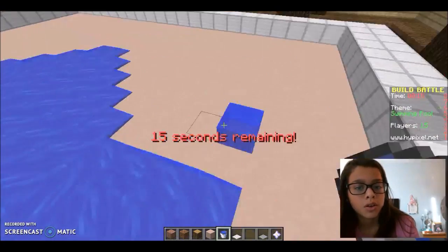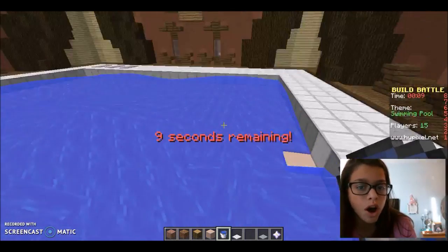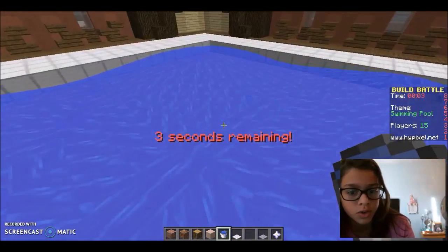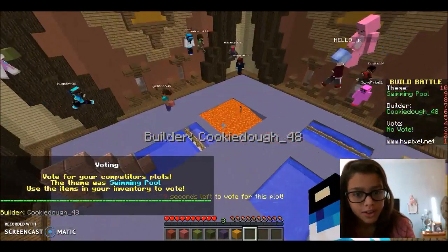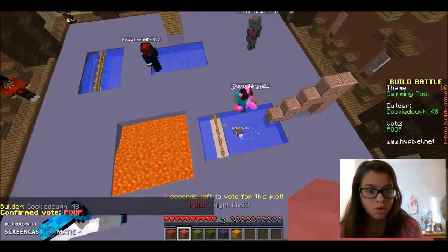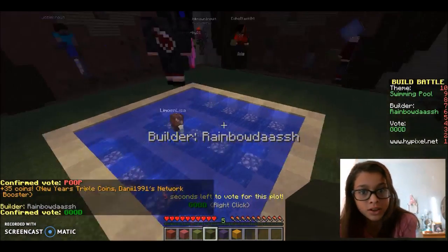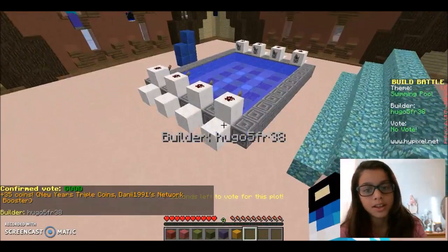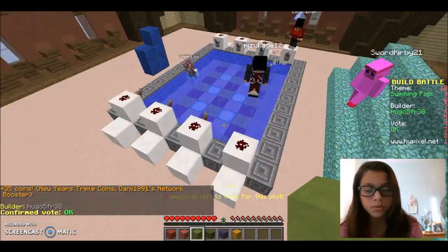I gotta put the water in — water, water, water! What do I call this? I call this an ocean, not a swimming pool. I put a little block there — oh no, this is a hot tub. Mine is a mess but it looks like a swimming pool so I have to say good. I'll be honest, mine's gonna get so many bad votes.